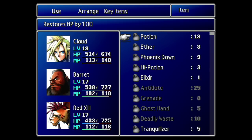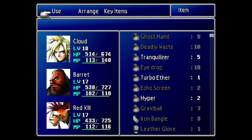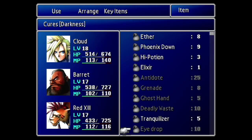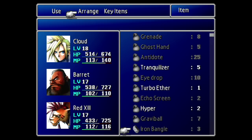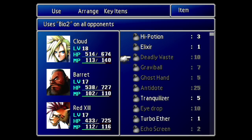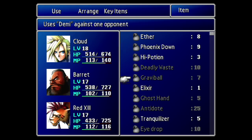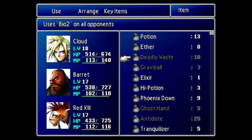In terms of items, I strongly recommend that you use Deadly Waste — I have ten of those — Tranquiliser, and Graviball. I'm just going to sort a couple of these out to make sure they're easily accessible in battle, and get them close to the top of the list. Tranquilisers don't really matter for the item menu because we'll be using those before battle.